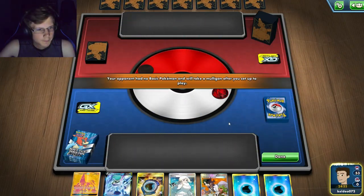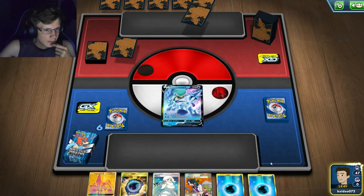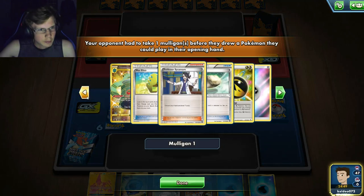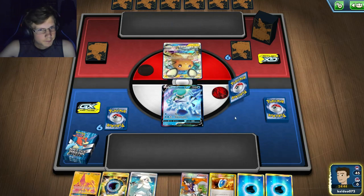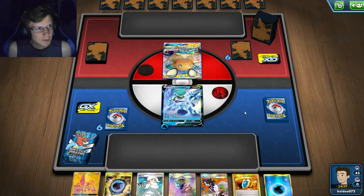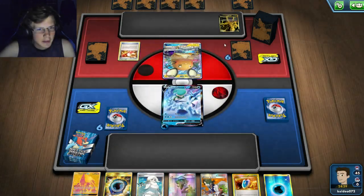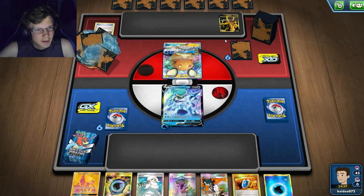Going into another game, I'll go first again. I have a Melanie and an Aqua Patch but nothing in the discard, which is awkward. If I had an Ultra Ball that'd be perfect. Looks like we're playing against ADP, Zacian, and Bronzong — this should be fun. I have a lot of important stuff in my hand that I can't even use yet.